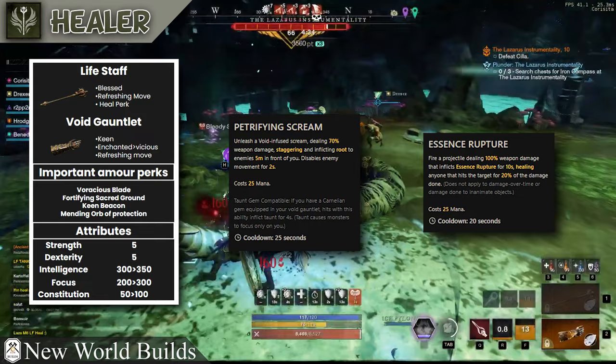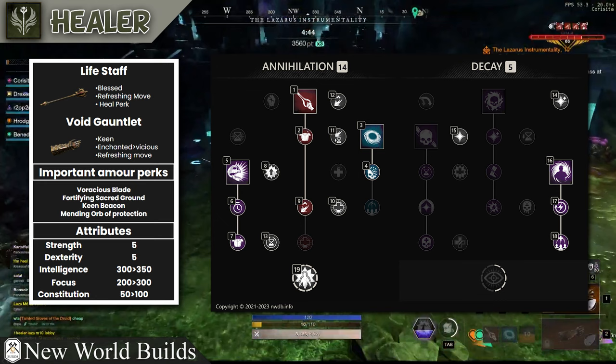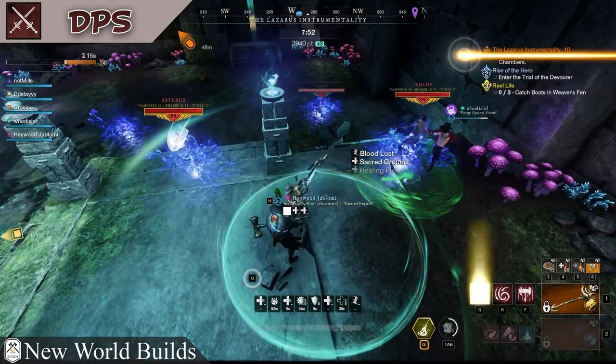From there you're going to be choosing between scream and rupture. On a nature week you're going to want to be taking scream with putrefying scream for the disease to reduce their healing. One build actually takes a point in rupture as well, so you can switch to that for bosses to give your team an extra 20% lifesteal.